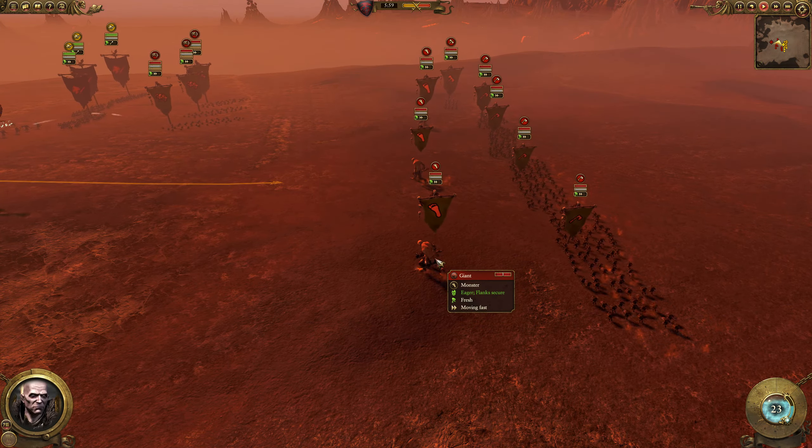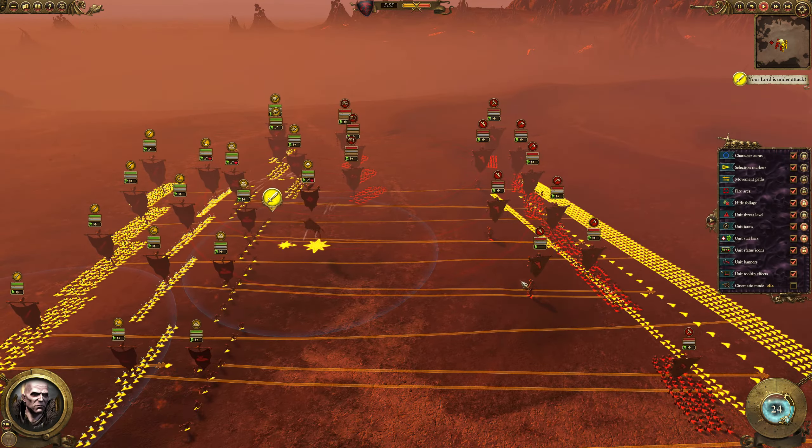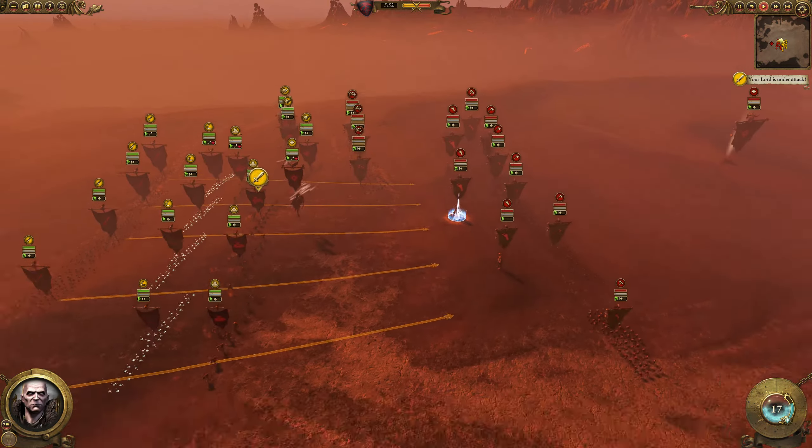What am I really going to do against all these units — all these Giants? Vampire Counts against Giants don't really have much to do other than Spirit Leech, which I'm doing right now. I'm also chasing with Black Knights, perhaps a bit too far. I did try to catch the Forest Goblin Spider Riders, but a bit too much.